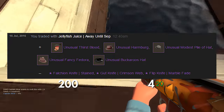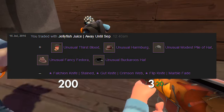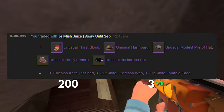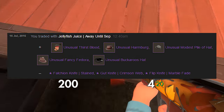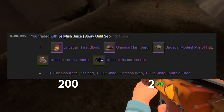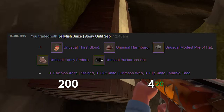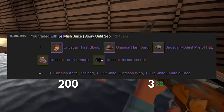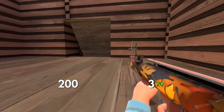Now let's count what he offered: the Unusual Thirst Blood with Burning Flames effect was going for 110 keys; the Unusual Searing Plasma Harmberg was about 30 keys; the Searing Plasma Modest was about 70 keys; the TF Logo Offensive Fedora was about 30 keys; and the Scorching Flames Bakaros Hat was worth around 40 keys. That all equals about 290 keys, so in this trade I made roughly 186–190 keys of clear profit.